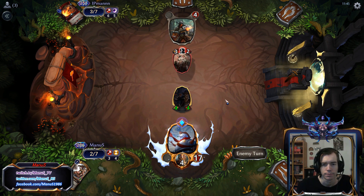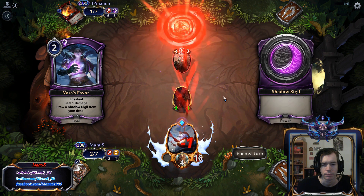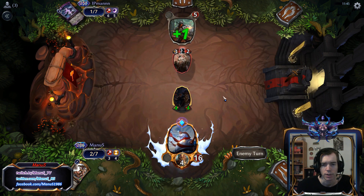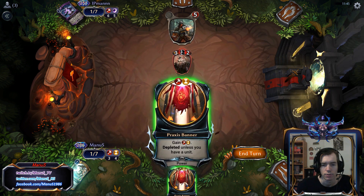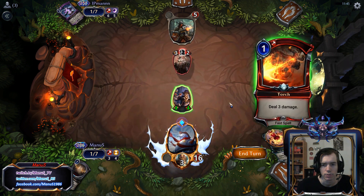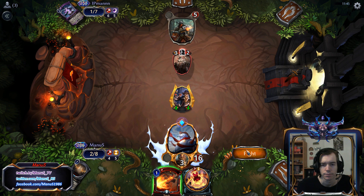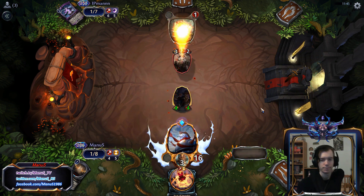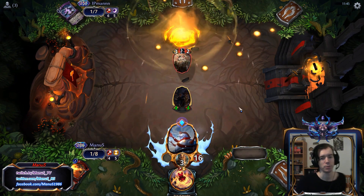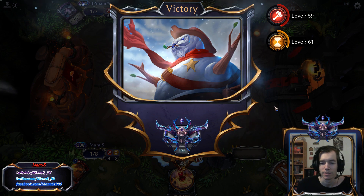That's gonna be a Chomp Locker. I guess he can survive a turn now, potentially. Draw cards. Torch was a nice draw here, for sure. And that means he dies. And we got him. Nice! Worked like a charm, even though we flooded a bit. But that's not a big deal.